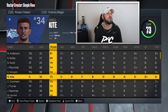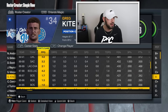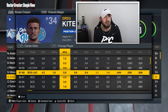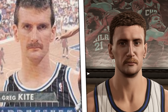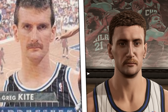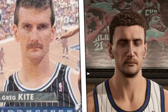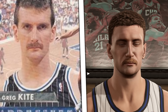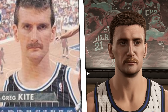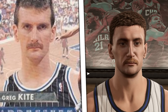Going back to 1991 with Greg Kite — a 73 overall with B inside defense and A minus rebounding. He had a couple seasons averaging around five rebounds a game with the Celtics and the Clippers, mostly a role player. He has a wannabe Larry Bird thing going on with the mustache and the hair, and it looks almost exactly like him. The only photo available of Greg Kite was super blurry, but either way 2K got it right. We're not getting enough representation of early 90s and 80s mustaches and hair designs in 2K.